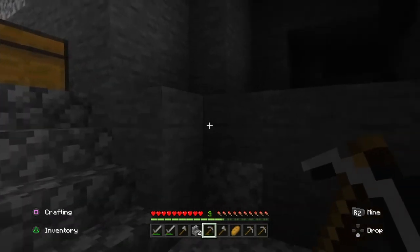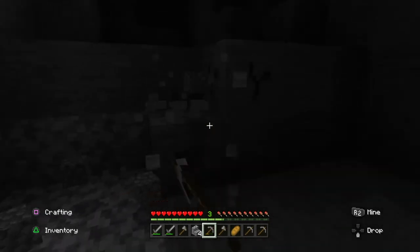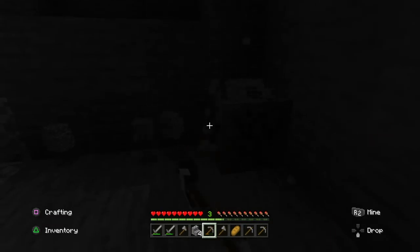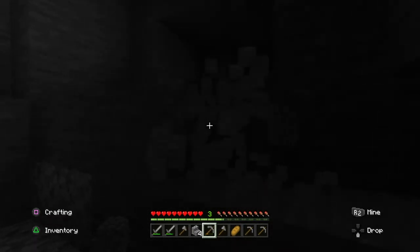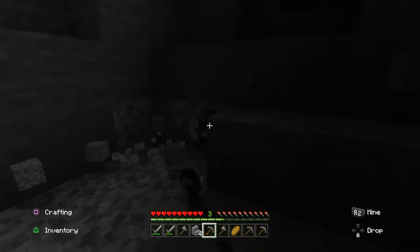We'll leave that corner right there. Looks like we found some ore, right? We really could use some coal to make some torches — shed some light on this. We're making some progress, though.